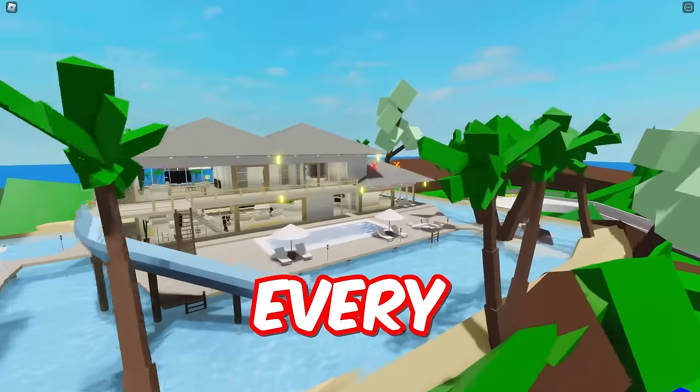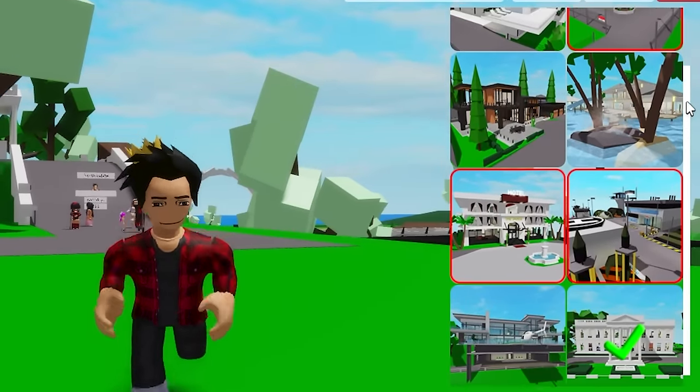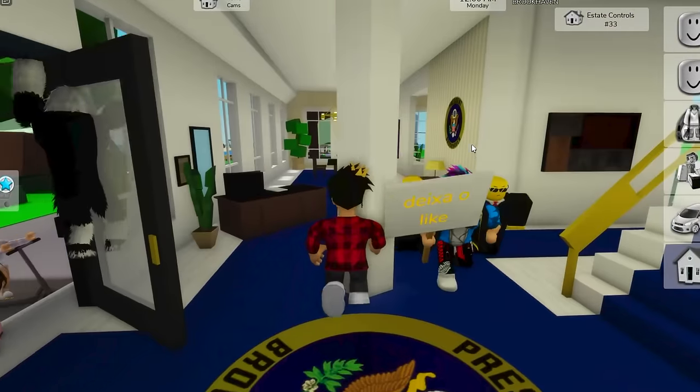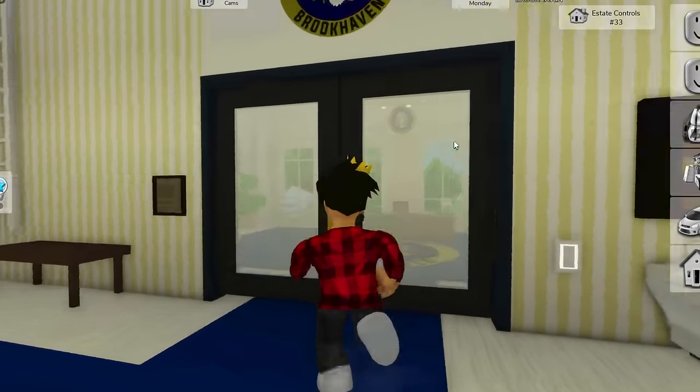In today's video, I'm gonna show every one of the hidden safes around Brookhaven. To start off, we'll be doing all the mansions, starting with this one, the White House. This one has actually been put in the game fairly recently — it's basically the President's house. So let's have a look.